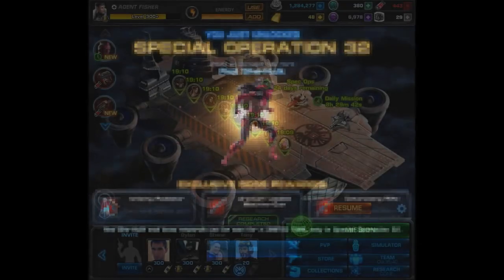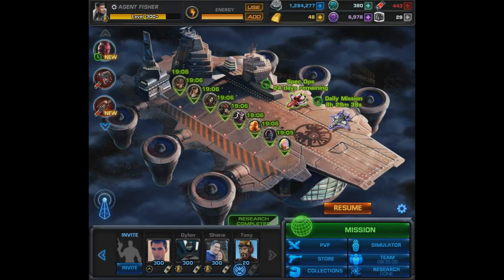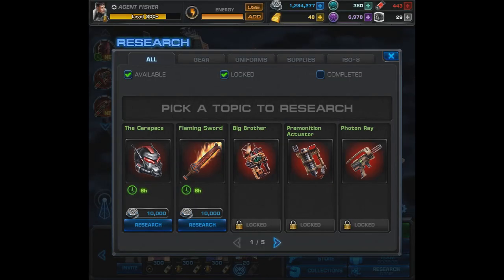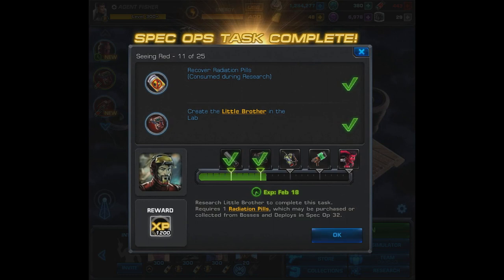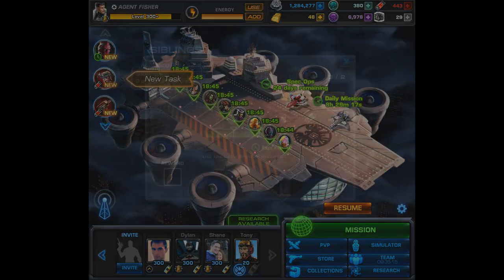Like most of the parts, it's going to begin and end with a research. So let's go ahead and pick up the little brother. This gadget isn't as great as the big brother, but it is a free version and it doesn't look that bad. Though I'm not sure if I'm ever going to get it to go off, and we'll go over that in a moment. But we also got 1200 experience, and we can move on to task number 12.